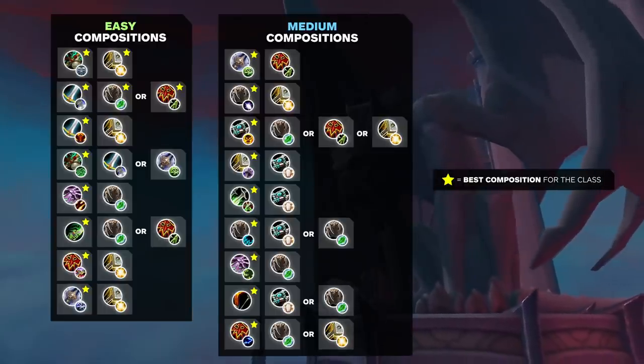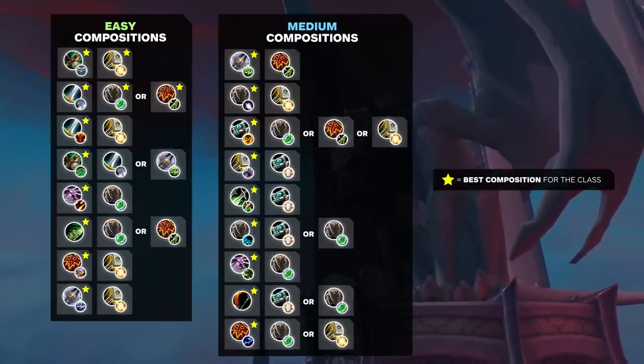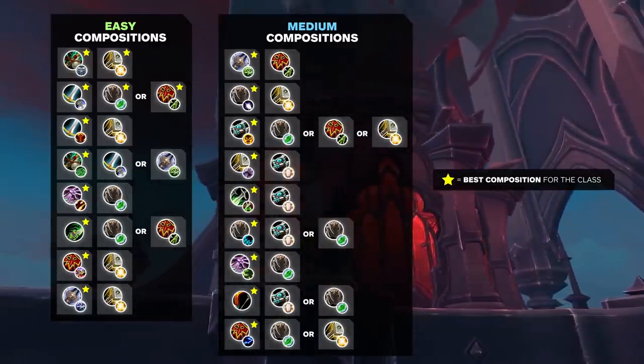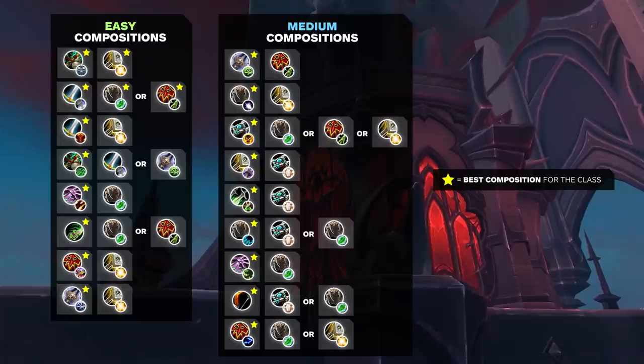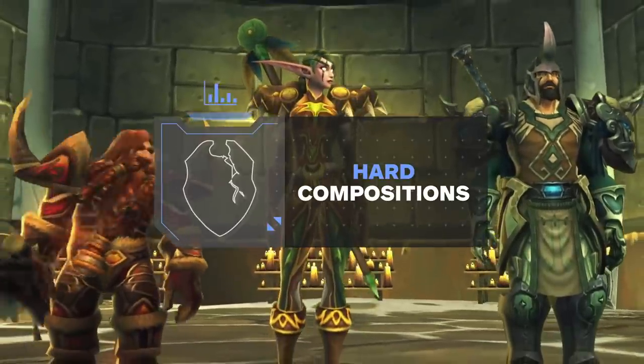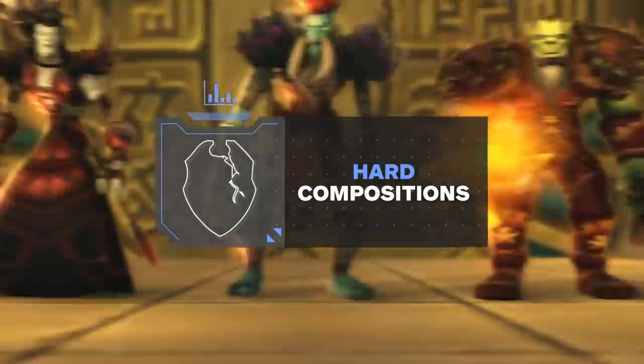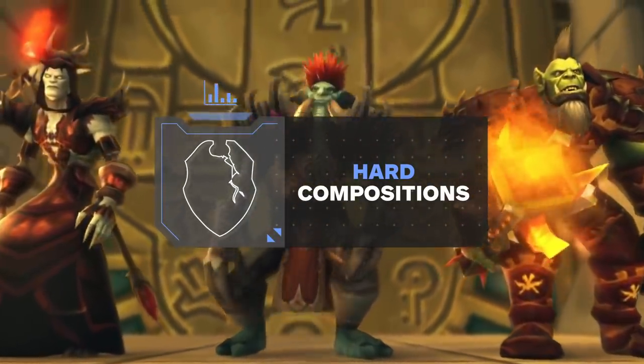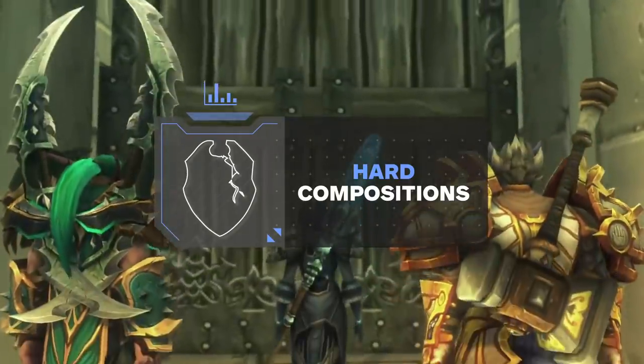That wraps up our medium and easy tiers. Before getting into the hard tier compositions, let's quickly take another look at the list so far. Heading into hard tier, these compositions are going to be a lot more challenging — all requiring large amounts of setup and coordination to win. These aren't great for new players to pick up and play, especially at higher ratings.